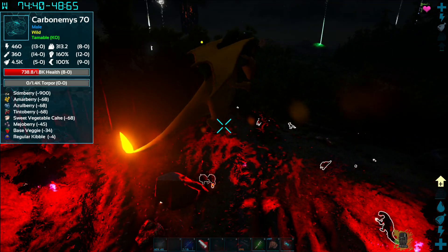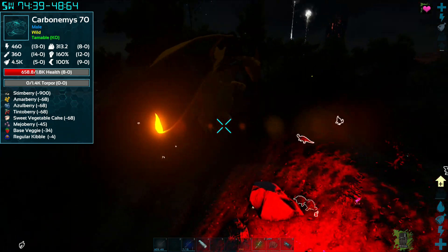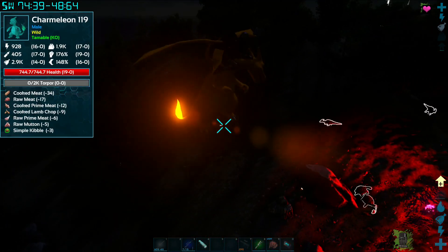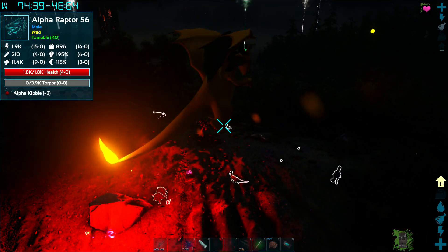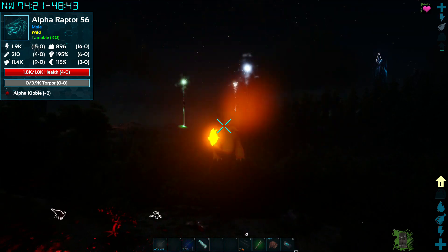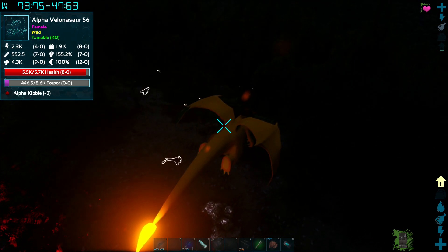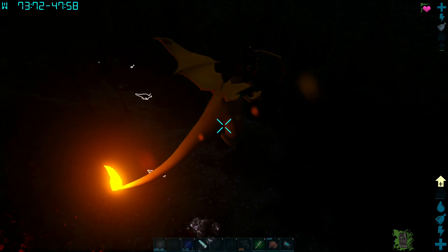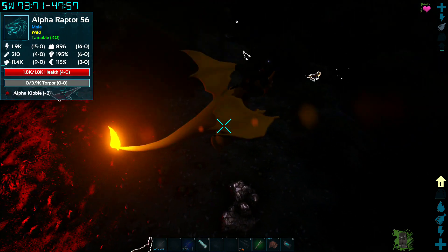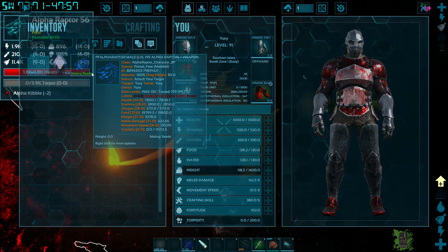Oh look at that - whooping butt! Nice attempt. I don't mind finding a shiny charmeleon. 56? No thank you. Alpha - I never used one of those, seems to be really low level though. Oh my god, 199!